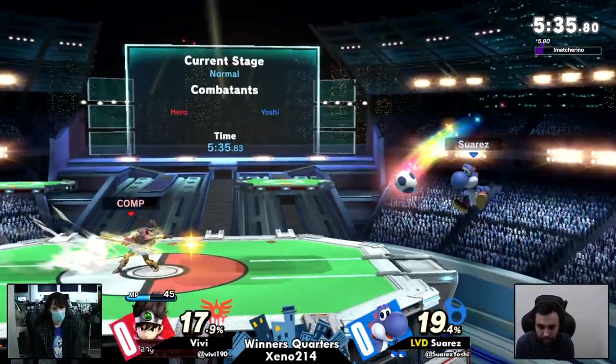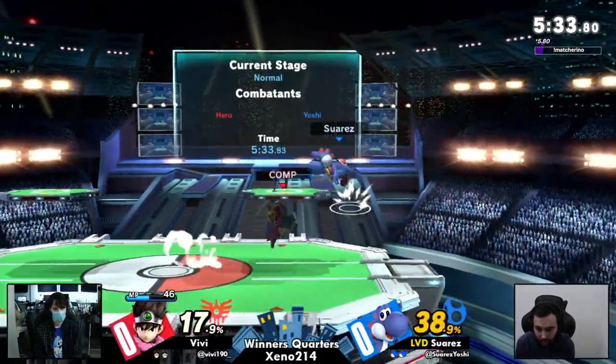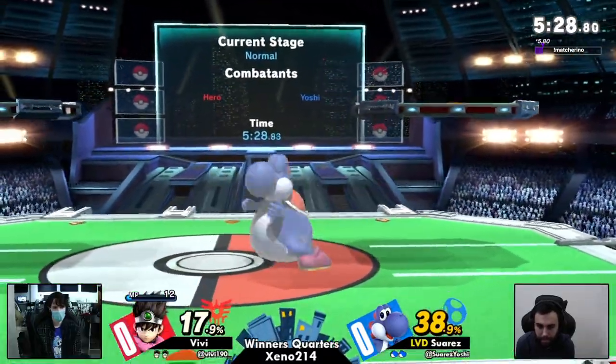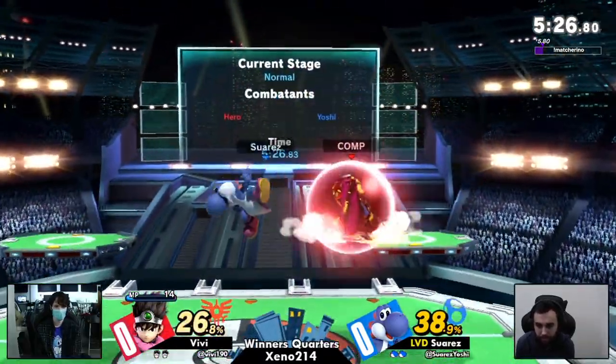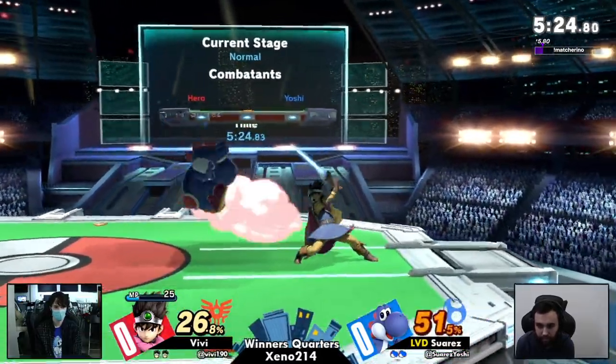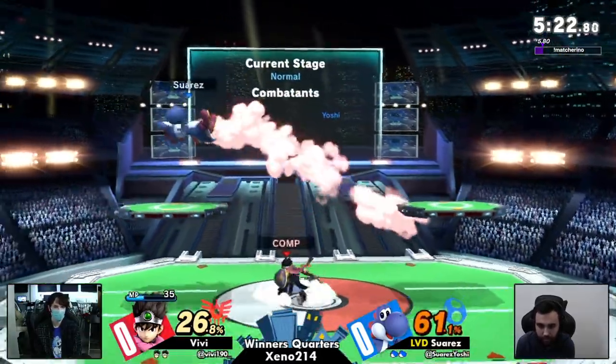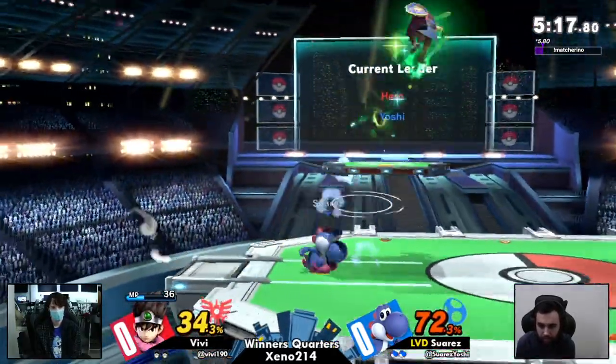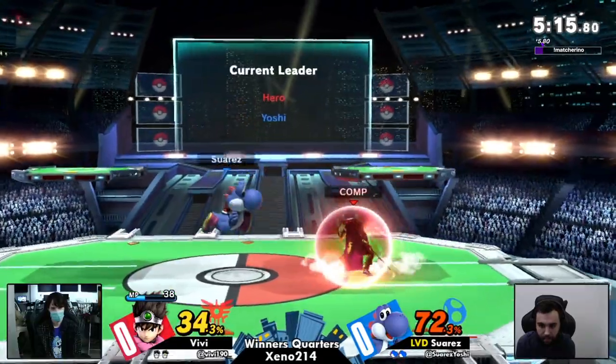Good getup attack to try and alleviate some of the pressure. Look at this right now — Suarez has already taken about 38%. He's been getting those egg lays so consistently, and one of the reasons why is because it's kind of one of Yoshi's only disjoints. He has to get a lot closer in order to land any other aerial.